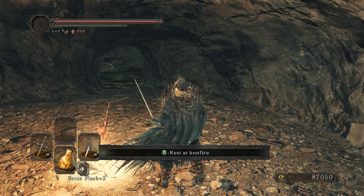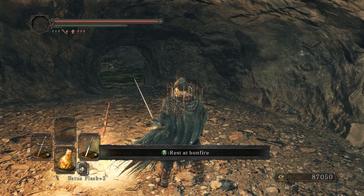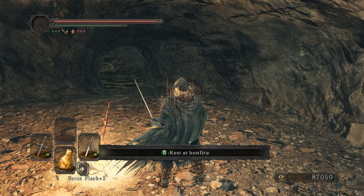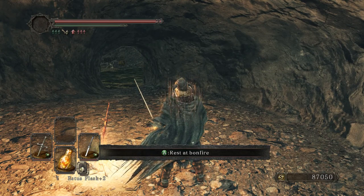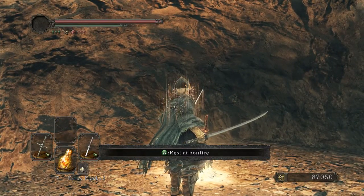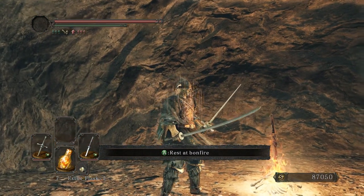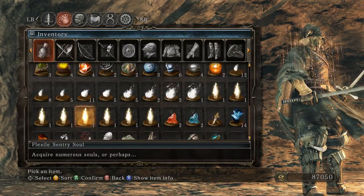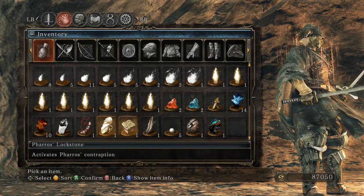One thing I know we're missing are two feral lockstones for back in the Lost Bastille. I don't know if they open up secret treasure or a path to a whole new area, because there were some roaring monsters back there I never fought — almost felt like little dragons. I know there's more over there. We actually have one lockstone already, so we just need one more.